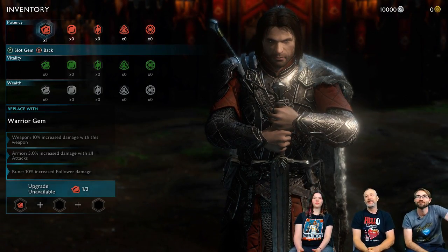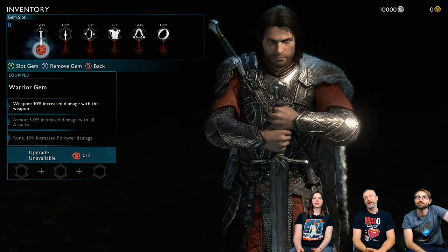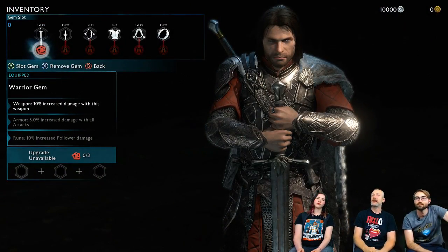So we've got this warrior gem. Put that into the sword — the bow. There we go, 10% damage. That's going to be handy.